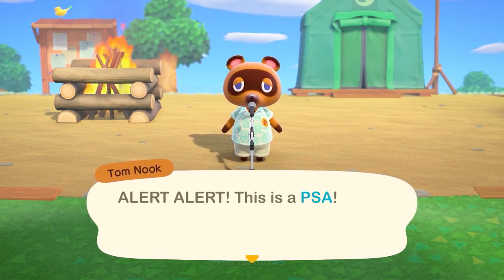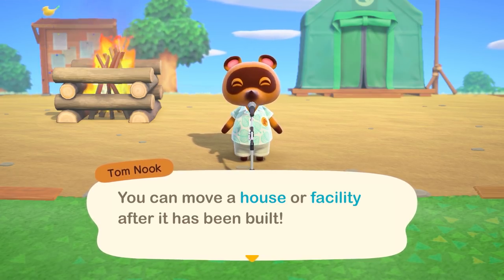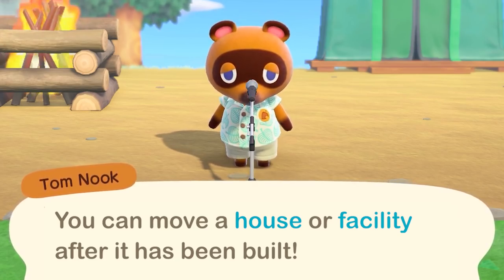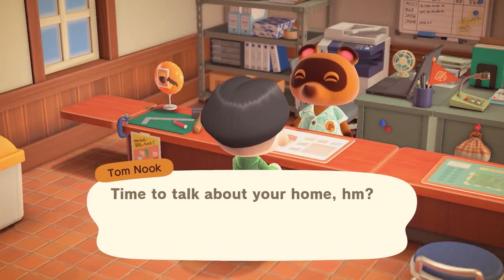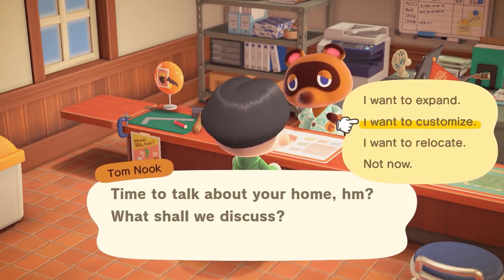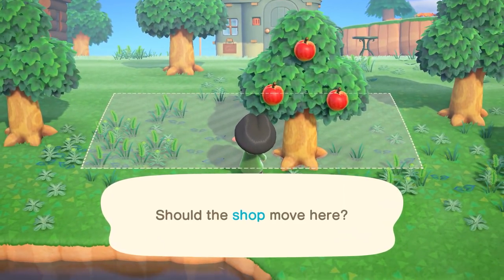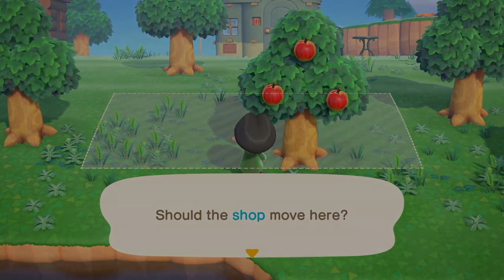This is a PSA — alert! They confirmed you can move your house or a facility after it's already been built. All you have to do is talk to Tom Nook at the town hall. When discussing the construction consultation with him, he actually also gives you the option to completely move buildings. So truly nothing is locked in when it comes to your town.